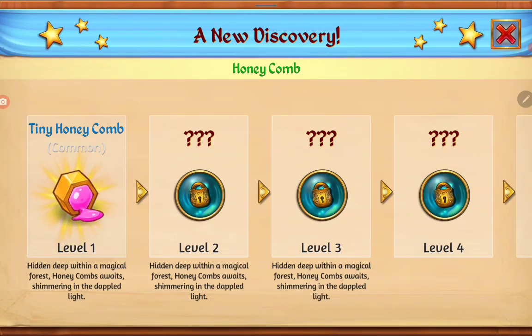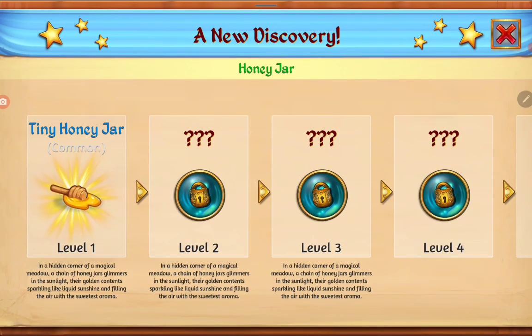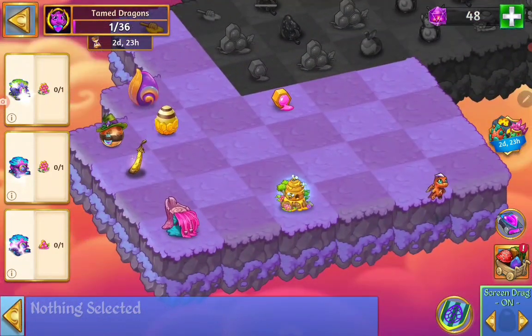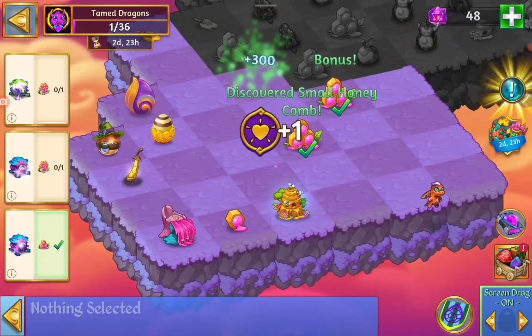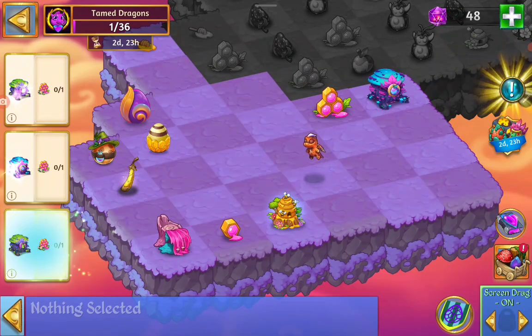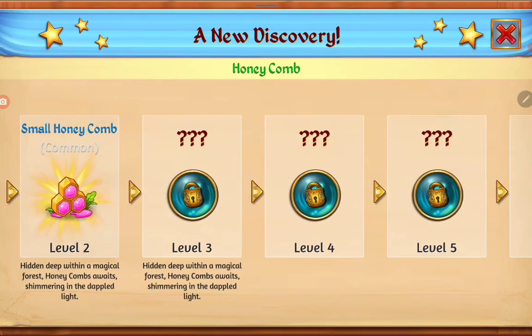So the new discovery is the tiny honeycomb. And we discovered the tiny honeycomb — that's what we also get. And we tap here. That's one of the more rare items. So we can get that chest. Now we discovered level two of the small honeycomb.